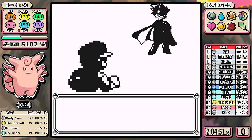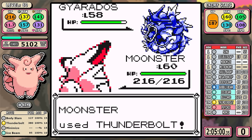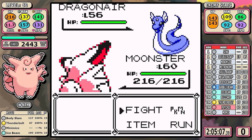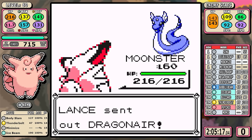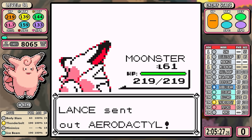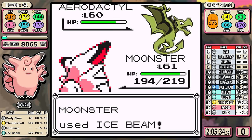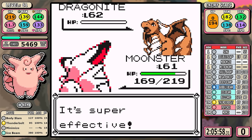Lance — there's not much to say. I don't even set up Minimize. This is where Ice Beam comes into play after Agatha's Psychic has outlived its usefulness, so I swap over and things are about as easy as it gets. Aerodactyl is faster and can do some damage if it wants to, but it really doesn't do a lot — this was just the appetizer for the main course.